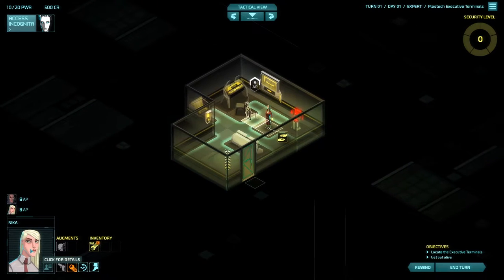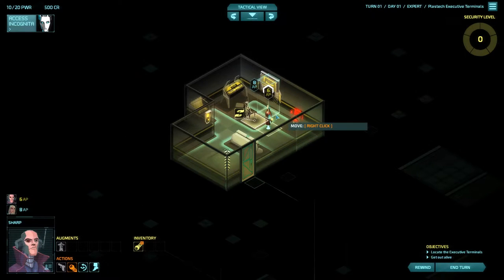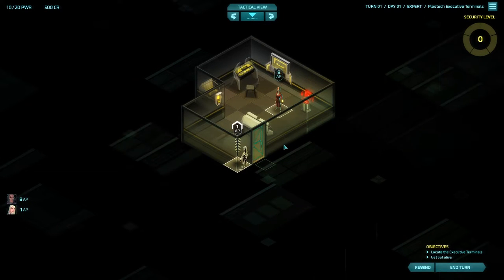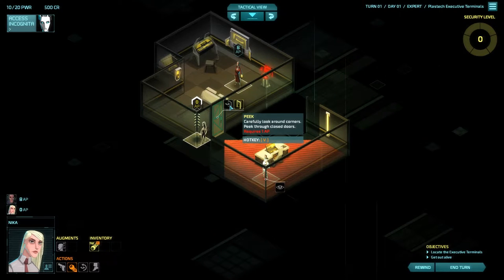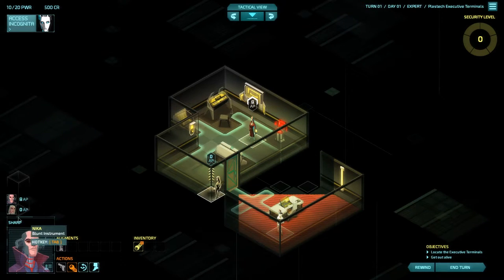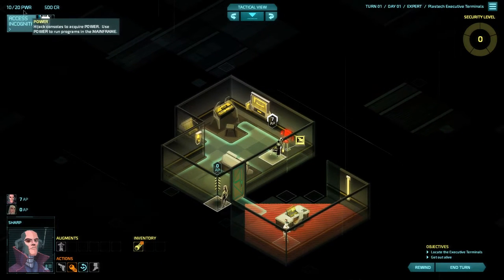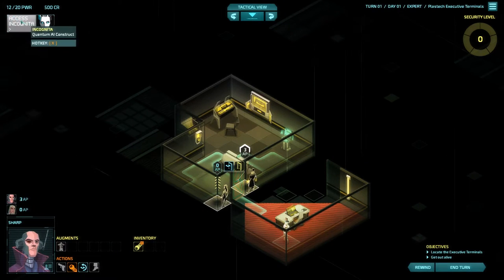Primary objectives: locate the executive terminal, and of course get out alive, but also maybe get a little something for ourselves on the way. There's a lot to go over here. I think Nika is actually the woman in the intro cinematic. The gist of the game is we take our turns, then the enemy takes their turn. During our turn, we're going to be doing stuff primarily like sneaking around and seeing what's going on in different rooms. I just used the peek ability here, which costs one action point. We have action points as our metric of how much we can do in a turn. We found a guy in there, but we can't do much with him right now. So I'm going to hack this console - this gives us some extra power, and it doesn't cost any action points to do that.